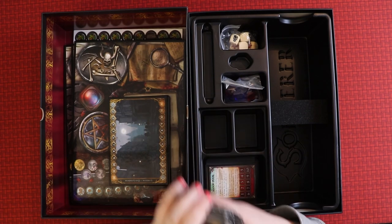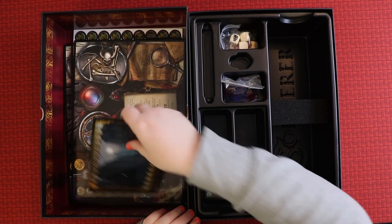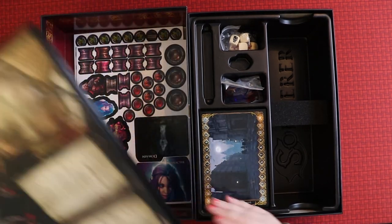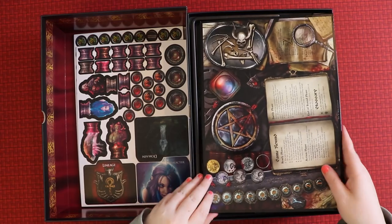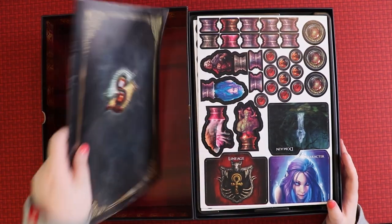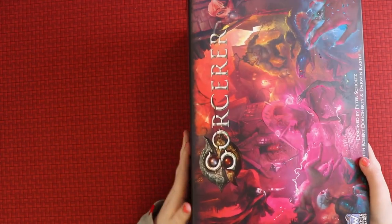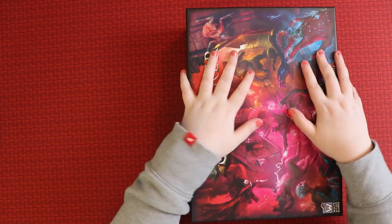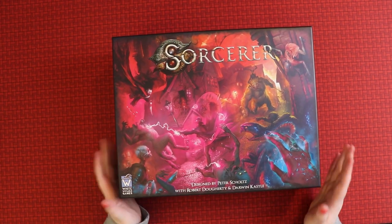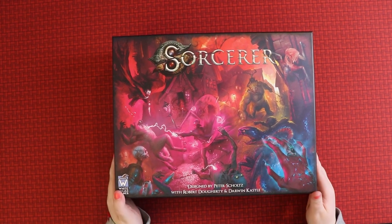Very impressive box — it makes me really eager to go and play the game, which is not always what you say after opening a box. Look at these player boards, they're just insane. There's just a little bit of popping out to do and the rulebook, and you get this beautiful big box. Obviously there are more expansions coming soon, so you'll be able to buy more Sorcerer, and there's room in this base box for it. So you've been watching me unbox Sorcerer from White Wizard Games.